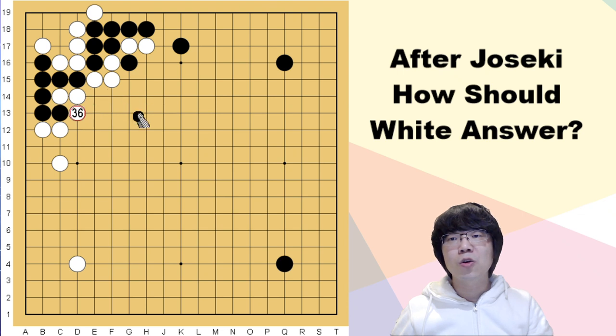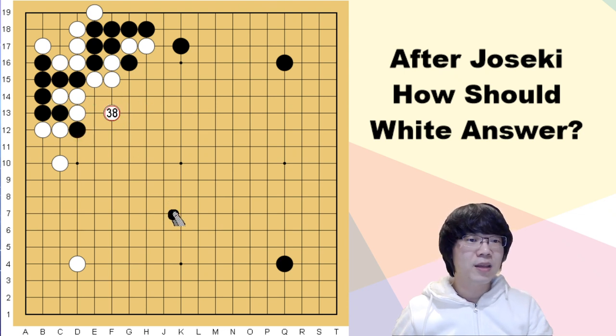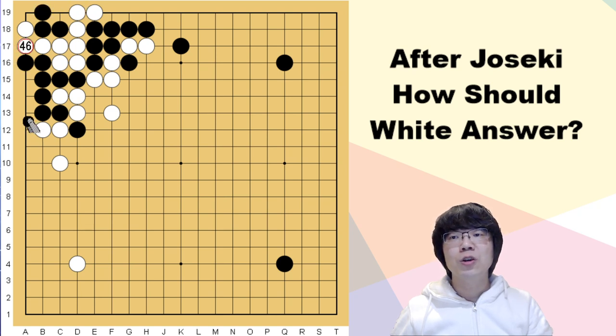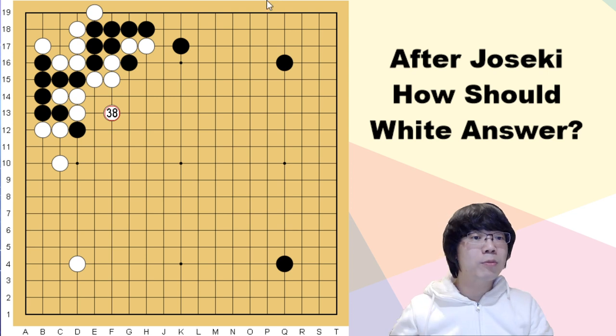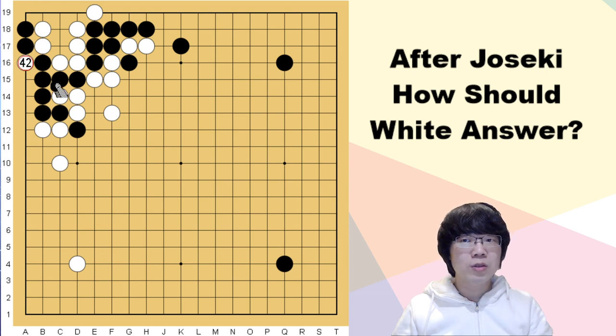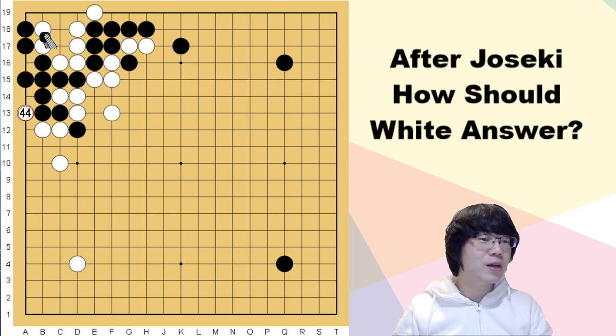For the corner part, it's the same as just now. When black wants to fight by capturing race, your liberty is much faster than black's, so it's okay. There is only one thing you have to care about: when black invades here, we shouldn't try to take this one stone. If black pushes up, our liberty is not fast enough — black is winning the fight. So you have to just block. When black is safe, you can throw one stone into black's territory. Somehow you already have one eye, so you can break black's eye.